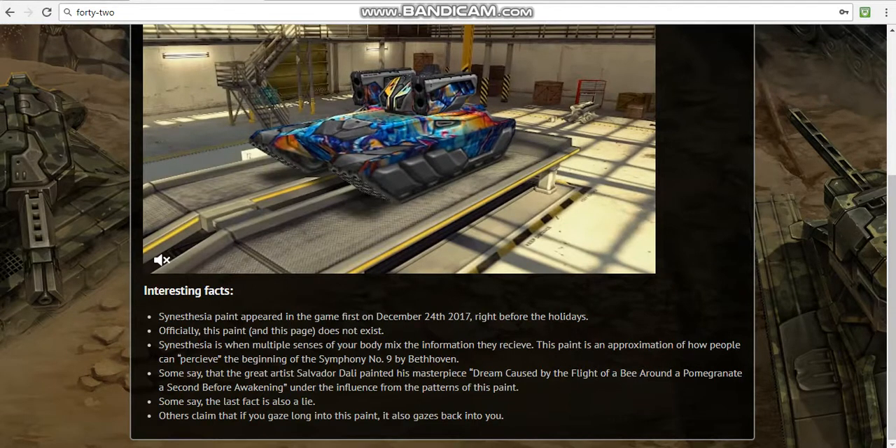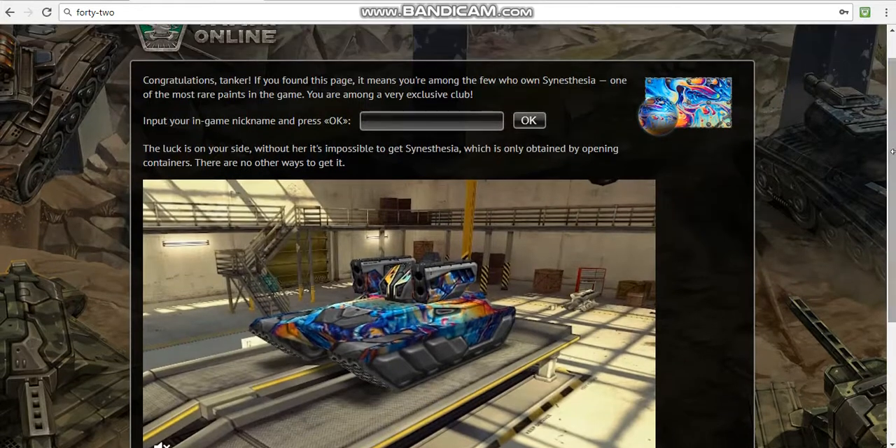Just share this video with your friends. You might get this paint - not definitely, but I think there's a big possibility for you to get it. So this is the explanation about why you didn't receive a synesthesia paint when you entered the code.